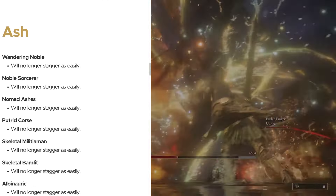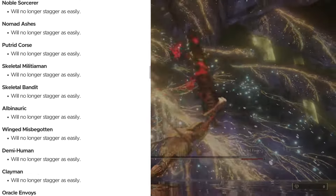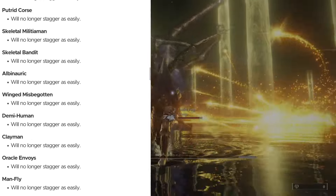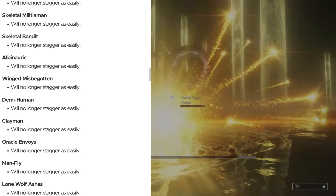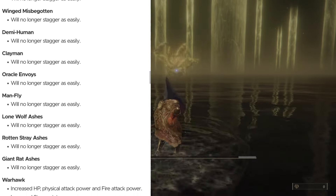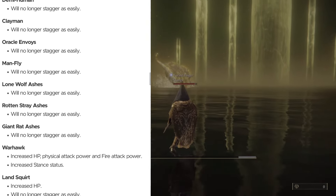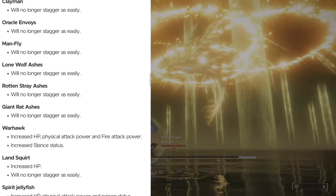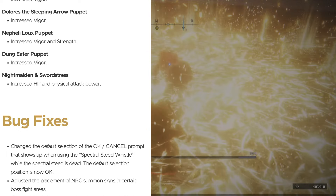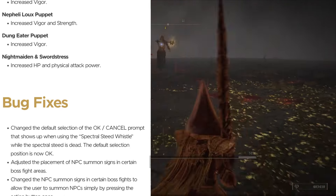Next on the list, Spirit Ashes. In short, there's not a whole lot of individual changes, but just about every single Spirit Ashes summon is going to be able to take hits a little better and won't be staggered as easily. I'm not going to go through the entire list. Some highlights: Warhawk got increased HP, physical attack power, fire attack power, and increased stance. To put it simply, if your name isn't Mimictear, you got a buff as a Spirit Ashes summon — whether it's more damage output, more health, or just taking hits better.